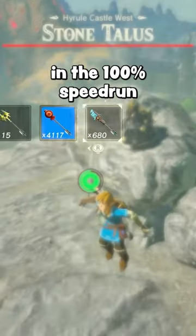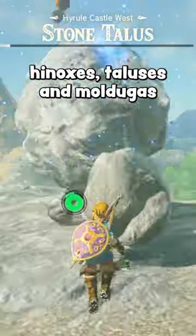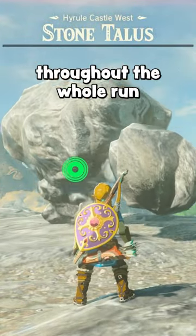It's an item that we now obtain in the 100% speedrun of Breath of the Wild to quickly kill Hinoxes, Taluses, and Mordugas, which saves about 5 minutes throughout the whole run.